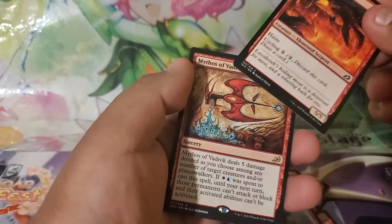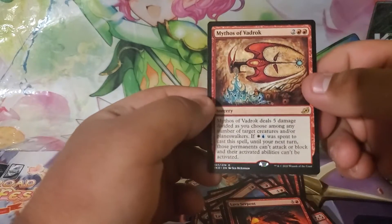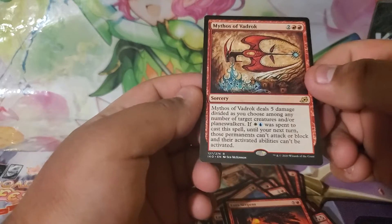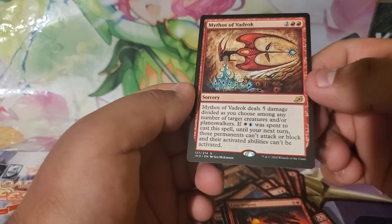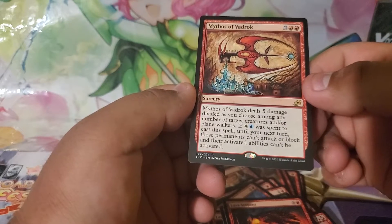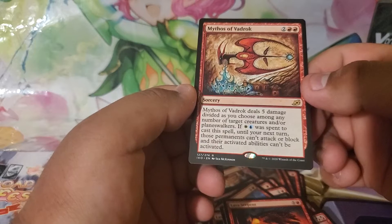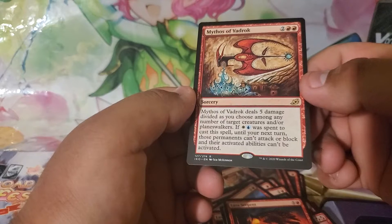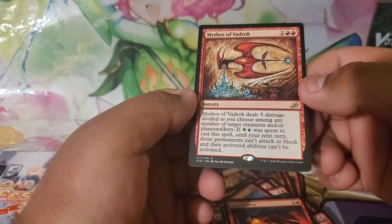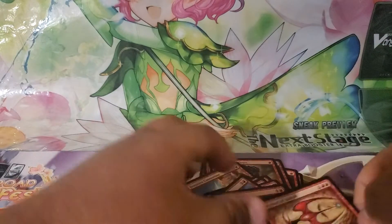Drannith Stinger, Drannith Stinger, Porky Parrot again, another Lava Serpent, more Reptilian Reflection, another Frenzied Raptor — really a lot of duplicates — and Mythos of Vadrok, this is my rare. Mythos of Vadrok deals five damage divided as you choose among any number of target creatures and/or planeswalkers. If colorless mana was spent to cast this spell, until your next turn those permanents can't attack or block and their activated abilities can't be activated. That's pretty cool — I'm definitely going to use that in my deck.